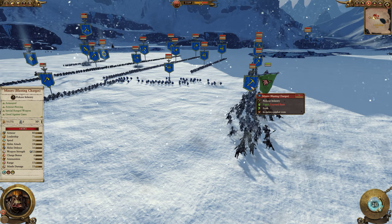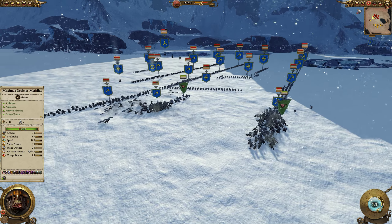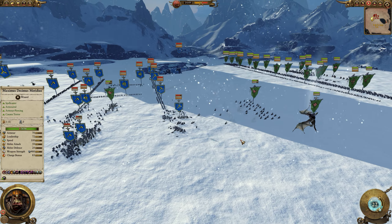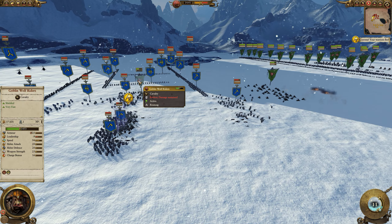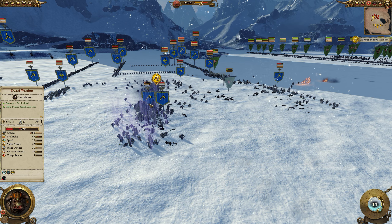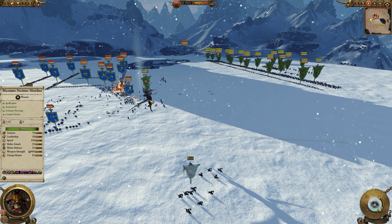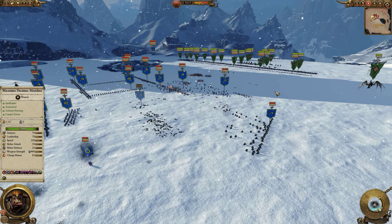Dwarves do have magical resistance, but they don't have resistance to wyverns tearing apart their Gyrocopters. Gyrocopters are very fragile, but I pulled out because the Quarrelers are firing. I wanted to get the Goblin Wolf Riders into the flank of the Miners with blasting charges — these are just suicidal tactics. I really should have turned back for another charge into the back of the miners, but I'm trying to get into the Quarrelers — basically buying myself time for Asag to regenerate spells so I can cast more magic. The Wolf Riders are a sacrificial unit anyway.